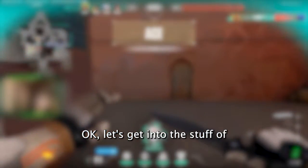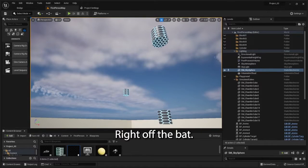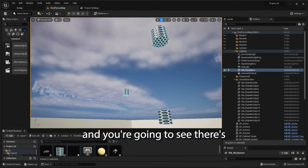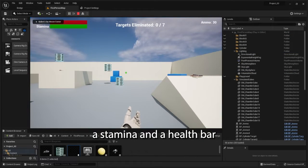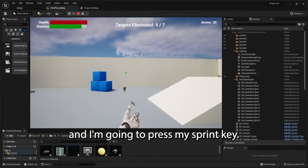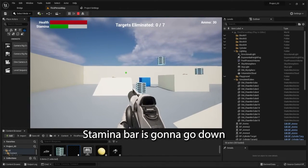Let's get into the stuff of what I've learned. Right off the bat, bad quality — my bad. I tried for like five hours, nothing worked. But right now I'm in my viewport, and you're going to see that there's a stamina bar and a health bar. I'm going to move around and press my sprint key, and the stamina bar is going to go down.